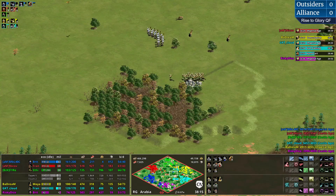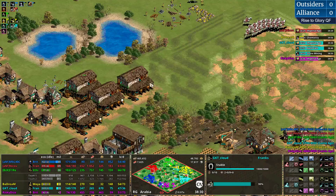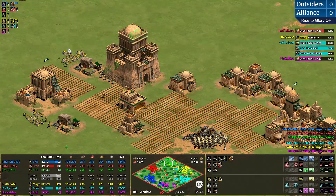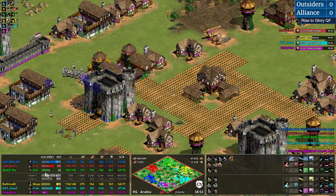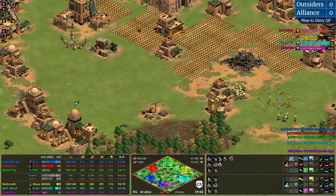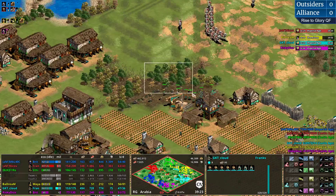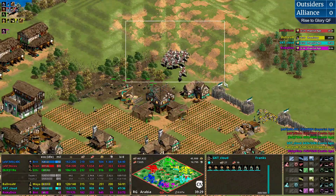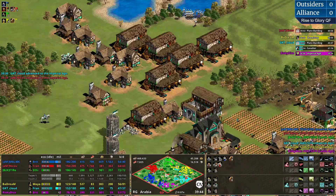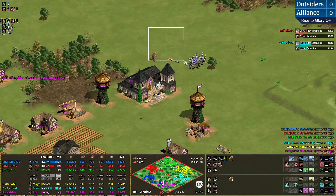Nikov trying some sneaky attempts. I wonder what Chart is going to do about this. It seems that both Chart and Fire are in a situation far from ideal, but worse for Chart now - 62 villagers versus 79. Also 13 idle for Fire. MBL is taking apart Chart easily now - surrounding him with arbalests. Meanwhile, this little raid is quite effective because it's going to hinder Cloud's cavalier impact in the game massively.